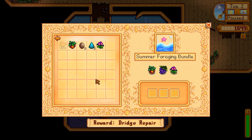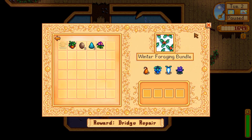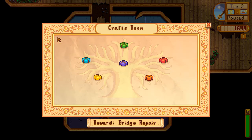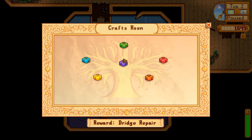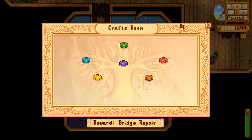Summer foraging bundle — I don't have a grape on me, but I ought to get that because the reward is bridge repair. Winter foraging bundle — obviously I'm not going to be able to do that. Spring foraging bundle — I hope I saved one of each of those. Exotic foraging bundle — I do have a cave carrot, pintar oak resin, and a red mushroom, but I've only got two for that. Construction bundle — reasonable, I can get those really easily. Fall foraging bundle — I already have a common mushroom but the others I do not.